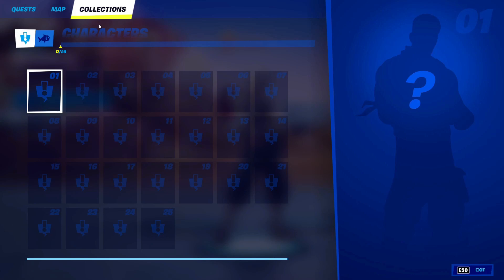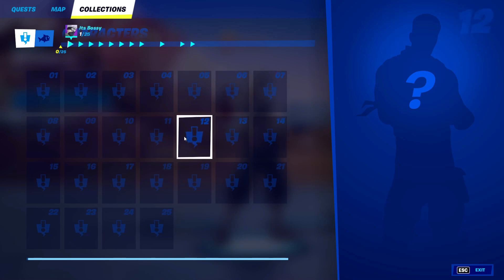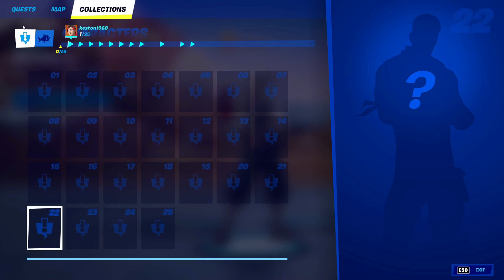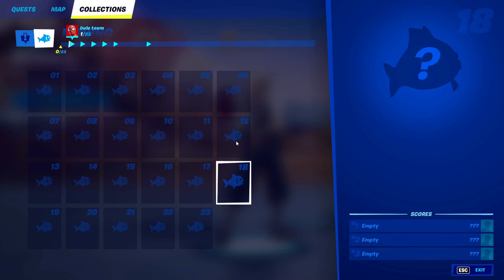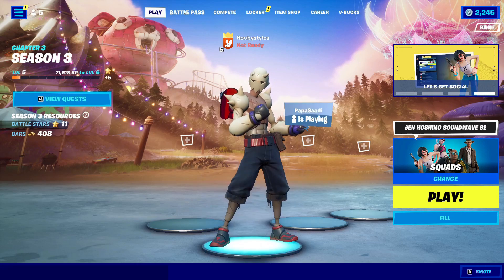Now after you do that, all you guys gotta do is just go ahead and go into Collections. In Collections, go ahead and go into Characters. In Characters, all you guys gotta do is just click on every single one of these characters - there is no order in clicking them, just click on all of them. Now in Fishing, do the same thing in Fishing.